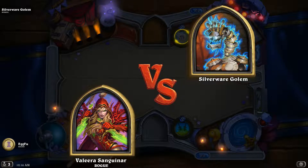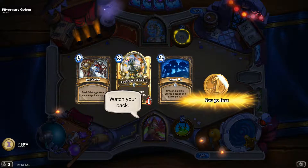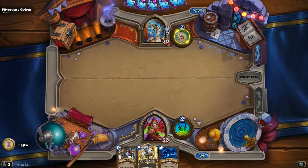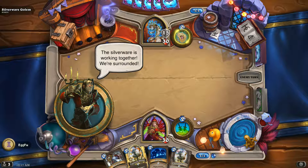This is a heroic run from Silverware Golem using Rogue, purposely built to be as cheap as possible to try to beat him. And the plan, just like it was for my Mage and Warrior, that you could look up on the rest of our channel, is just to clear the middle and board clear every turn as best as possible. It's going to be a bit harder with a Rogue, only because we don't have as good spells or minions — class specific minions that are going to be able to wipe out the board.